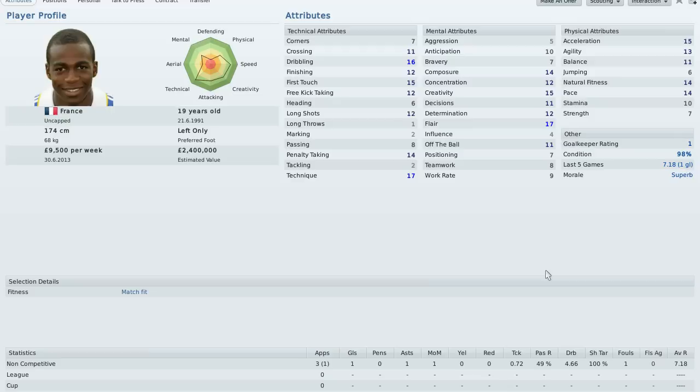Unfortunately, his teamwork and work rate is pretty low at 8 and 9 respectively. And for stamina at 10, which is kind of poor because you want at least 12 to last a whole 90 minutes. At 10, I don't see it, so these are his weaker parts. But overall, he really looks good for the NPower Championship League and I am thinking of loaning him if I have the chance, especially for his kind of stats — it's quite a wonder.